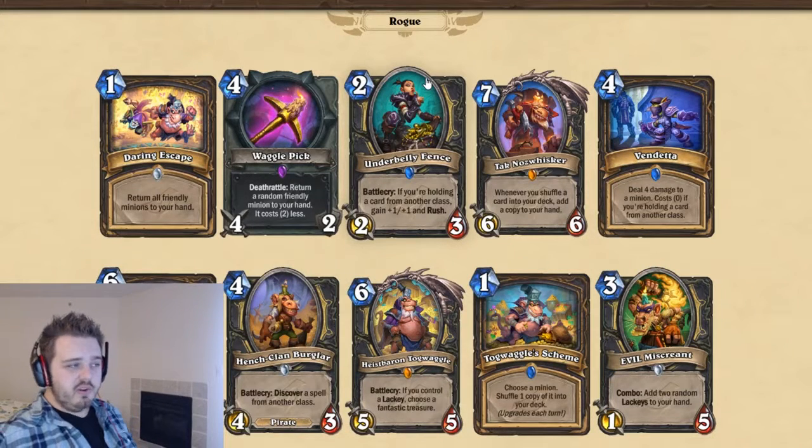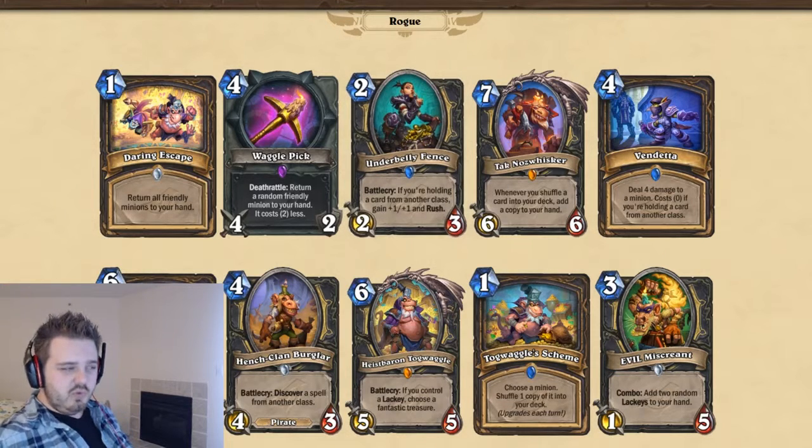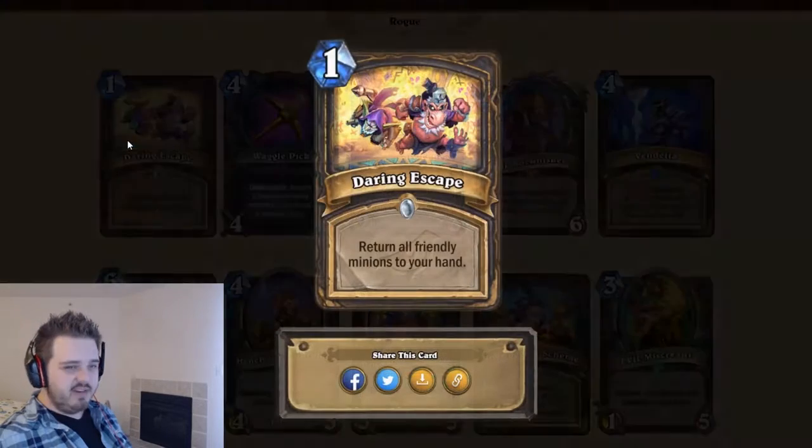Alright, we're on to Rogue for this one. Rogue is getting some interesting tools — it has the lackey mechanics, some bounce effects, and some burgle effects. Rogue is doing a lot of weird stuff, so let's get into it.